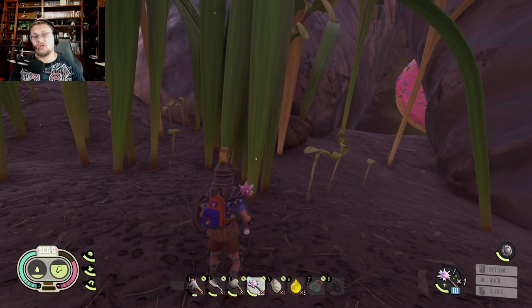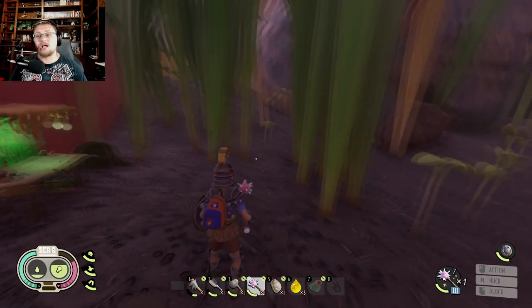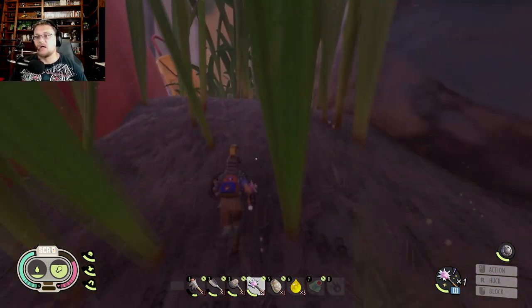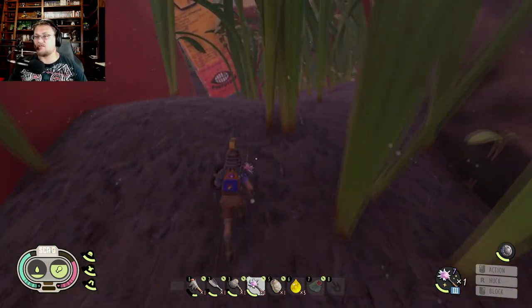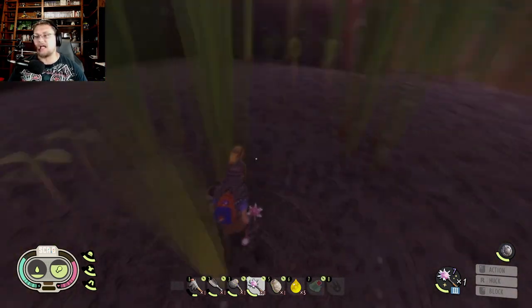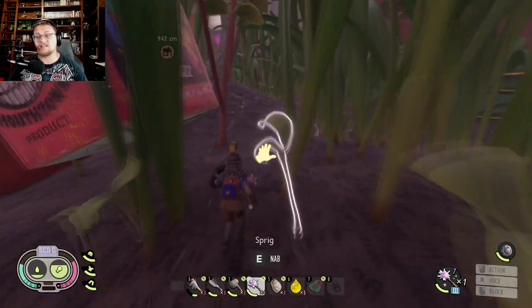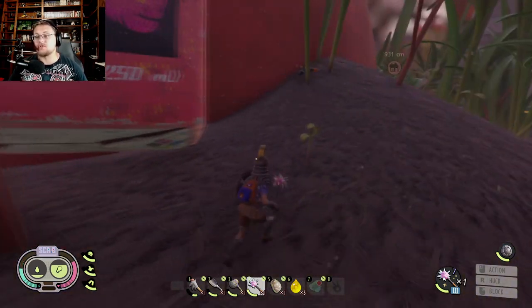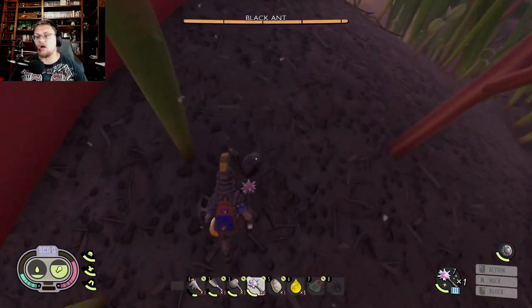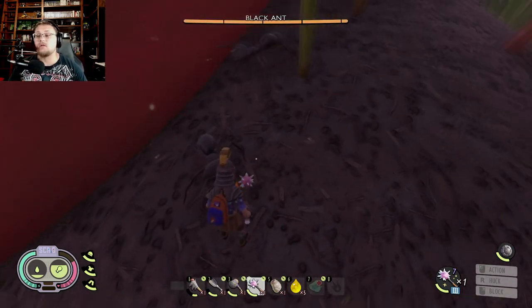We're going to start with how to fight them. I am over in the trash heap because this is where you will find a lot of black ants — this is also where one of the hill entrances is. Black ants, or ants in general, are more susceptible to spicy damage than any other type, but I have a level 7 salt morning star to help deal with them today.